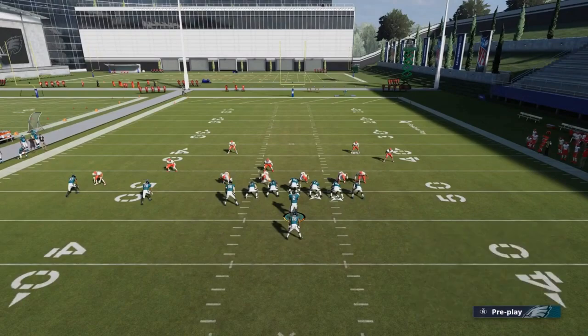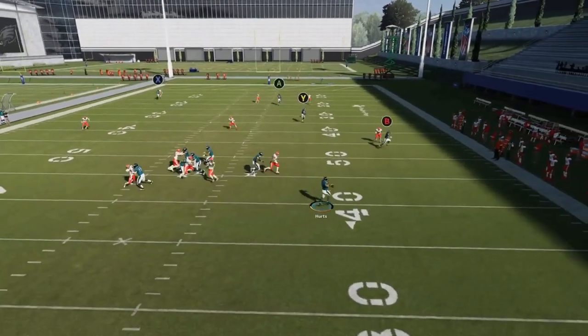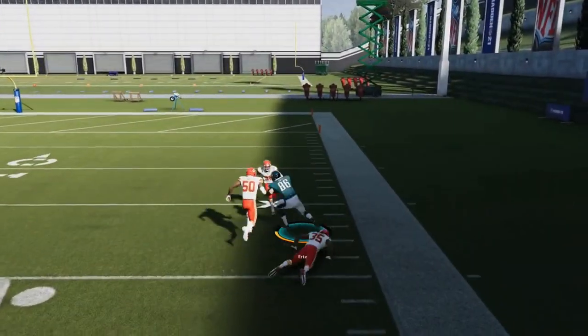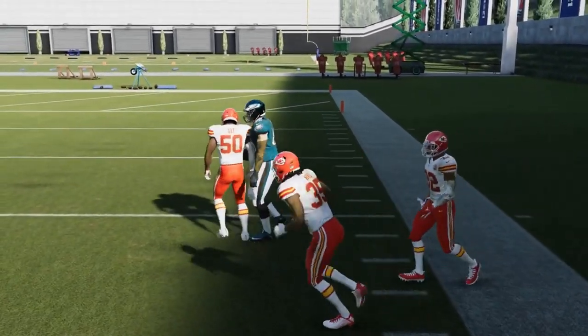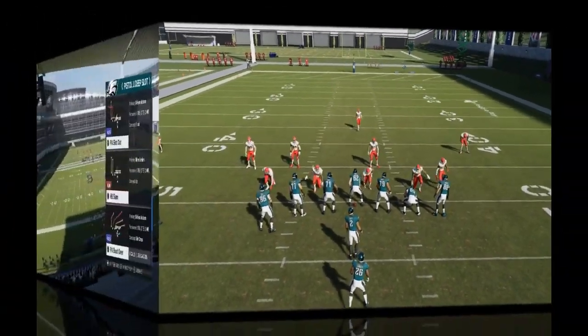If you want to take the more traditional look, put the A route on a streak. The Y route's not as explosive as some other concepts, but it's going to have a successful effect, especially because your opponent's going to be playing in the box because of the run plays.